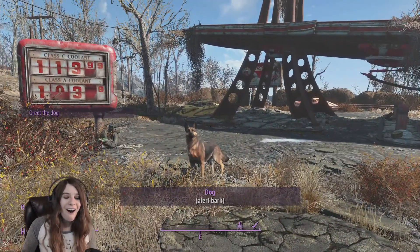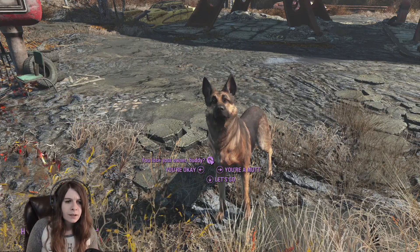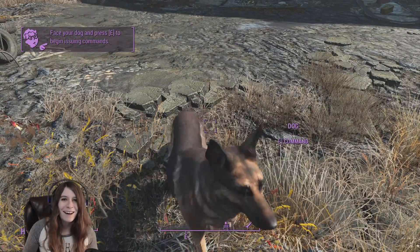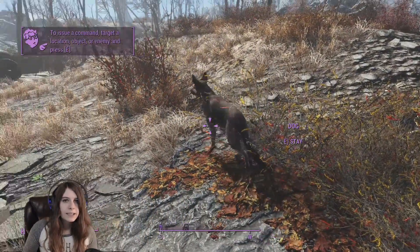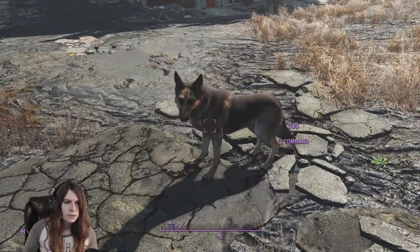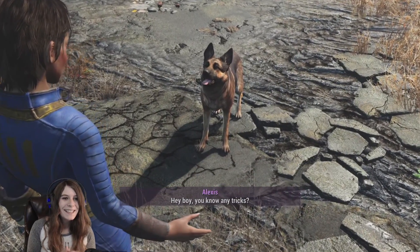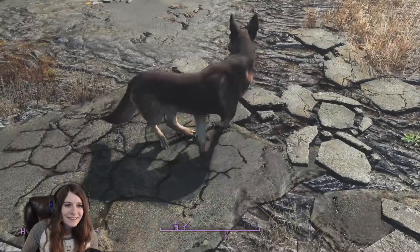Hey buddy! What are you doing out here all by yourself? You lose your owner, buddy? Let's stick together — he's so sweet! Face the dog and press E to begin issuing commands. Come here! Hey boy, do you know any tricks? That's so cute — that's adorable! Yeah, you can stay with me.